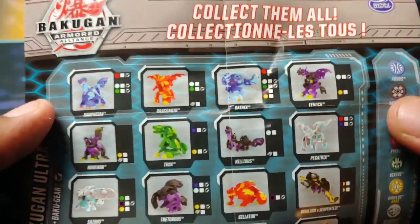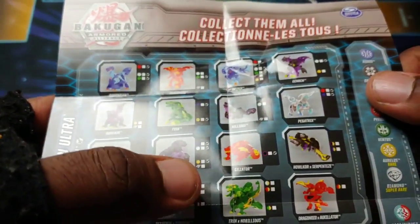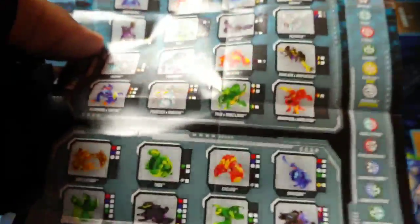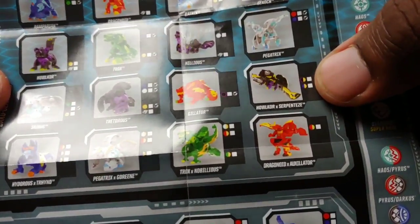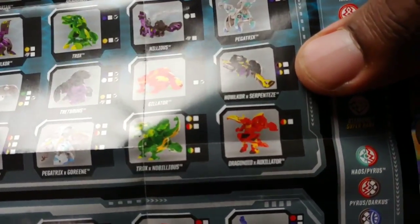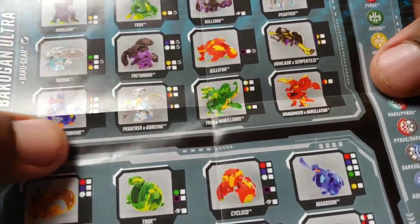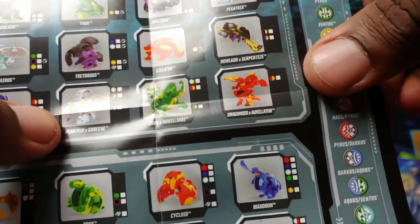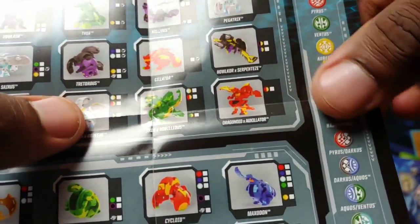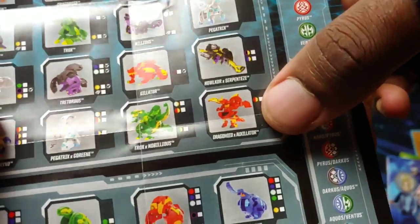It shows Ramparion, Drago, Batrix, Enoch, Howlcore, Trox, Nilius, Pegatrix, Cyrus, Treteris, and Gilator. After that we see some fusion Bakugan — so we're getting into fusion force territory. Howlcore and Serpenties are getting a combined version, there's two of them it seems like — Darkest Arlis and Aquos Arlis. Then Hydrus and Trino — Trino is returning, so hype about that. Pegatrix and Goreen — Goreen also returning. Drago and Auxilator is one I'm big time hyped about because it looks so cool.